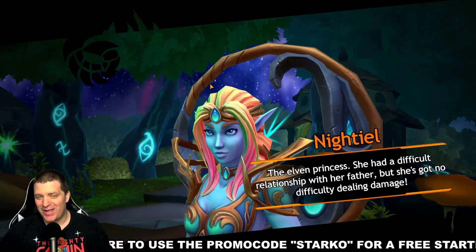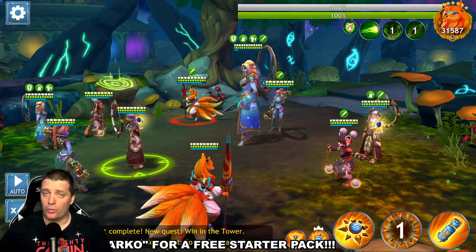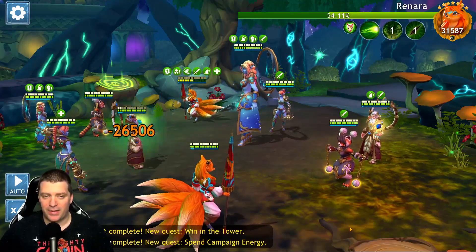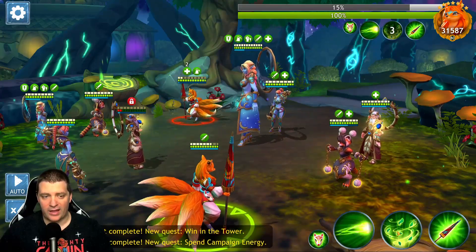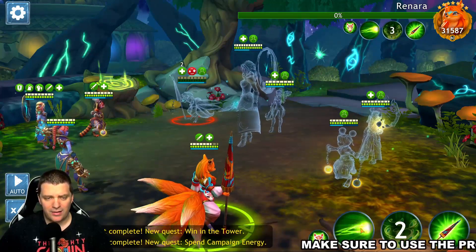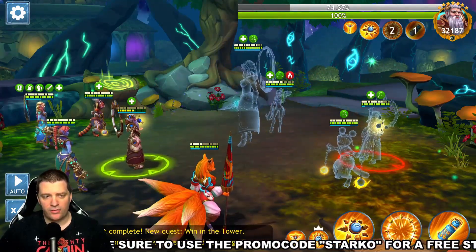This one we are not playing on autoplay. You have to target the right enemies and use the proper abilities. The main objective is to kill Renara first — if you kill Night Tail or anyone else, Renara will res them and you'll have to kill them again. So kill Renara as fast as possible. They're targeting Solius first, which is actually great because Renara isn't getting killed on their side.